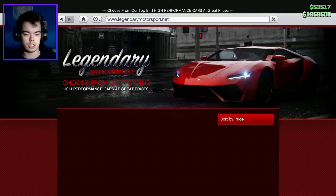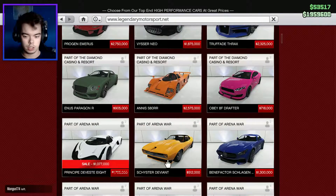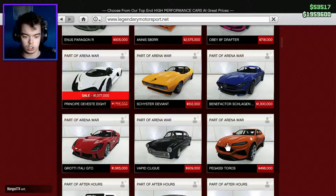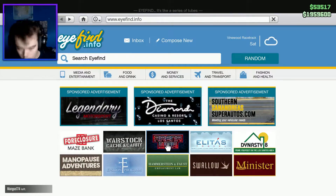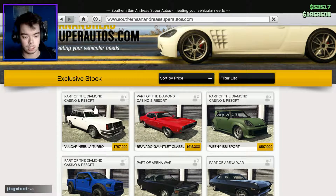Usually we get the supercars - we get the Trafford Thrax which is kind of a Bugatti, we get the Bentley, we get the Mercedes, the Eurus - pretty high-end cars. But no, today we get this: the Volker Nebula Turbo.